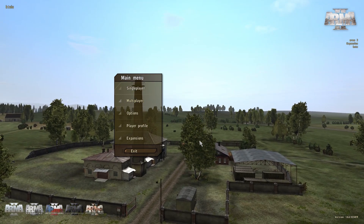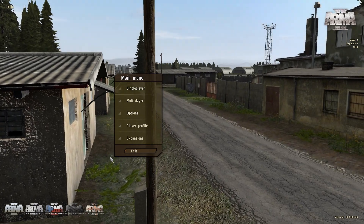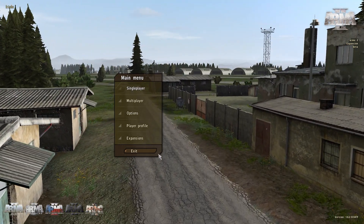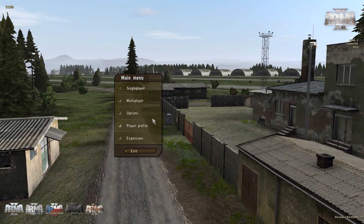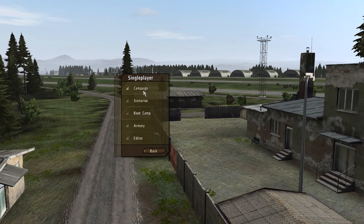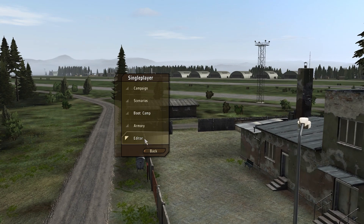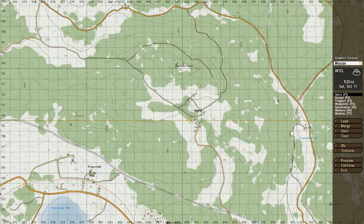Hey, what's up guys, Cthulhu here. Got something a little different for you today — I got asked quite a bit about graphic settings for DayZ, so I thought I'd make a tutorial and show you guys my settings. Hopefully it'll help some of you out in being able to spot players in the distance that you wouldn't normally see with the default settings. I'm going to use regular Arma 2 at the moment because I'm using the editor, but everything I show you here can be used in regular DayZ.